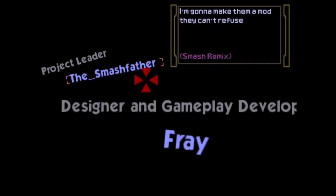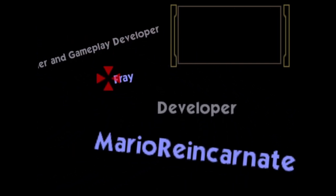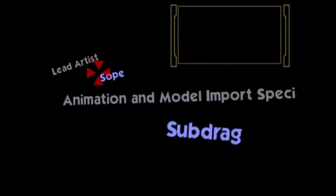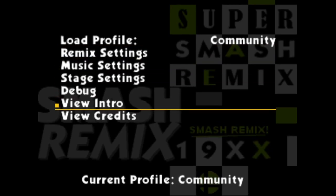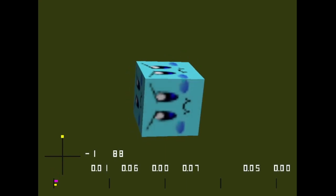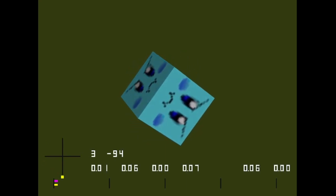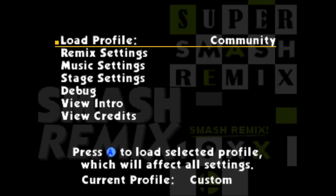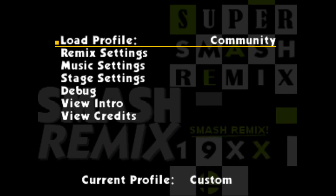Remix credits were added to the staff roll, so now when you beat the game and watch the credits, there are also remix credits at the end. The credits, debug screen, and game intro are now accessible in the settings menu, so you don't have to beat the game to see the credits. A toggle was added that allows salty runback to preserve the song, so if you want to run it back but keep the song, that's an option now.